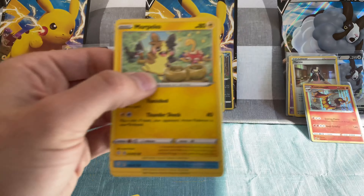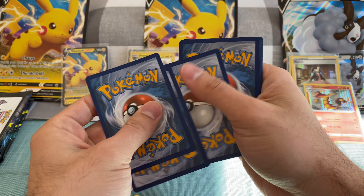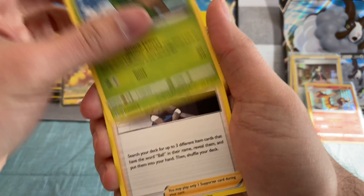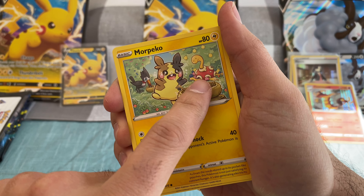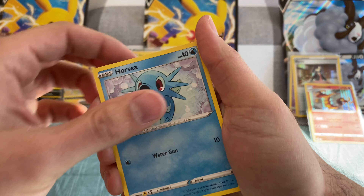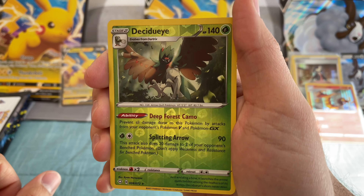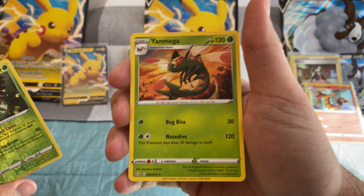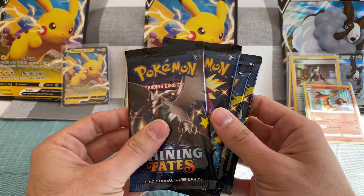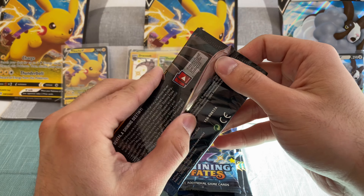Another Koffing. Let's see — I just realized there are a couple different arts of Koffing. Could be wrong. Lightning, Tropius, Ball Guy, Struggle — I love that one. Eevee, I like that card too. Horsea. Reverse holo rare — Decidueye. And that's the final four packs. Did really good — two baby shinies in there and a bee. Really good pulls in my opinion.